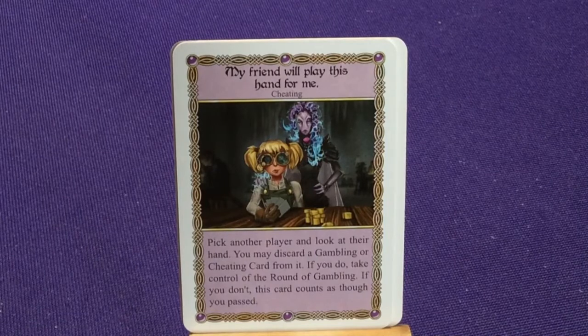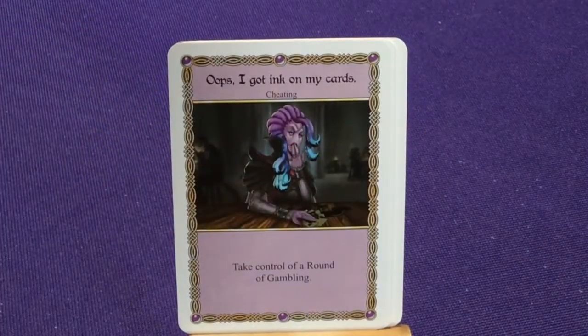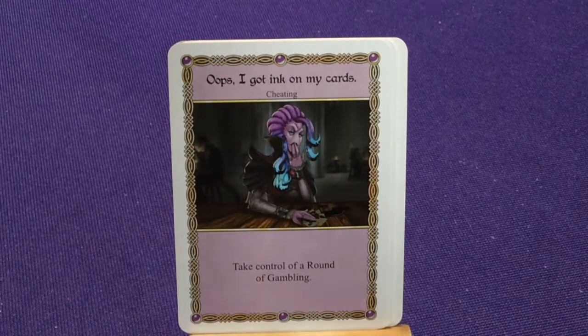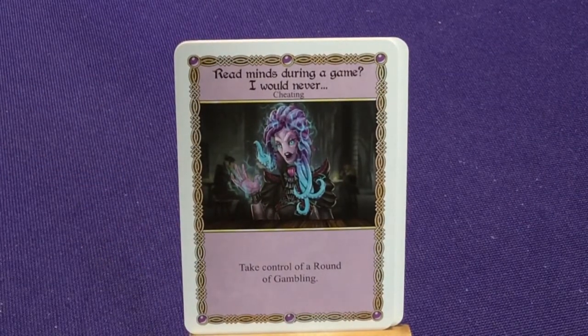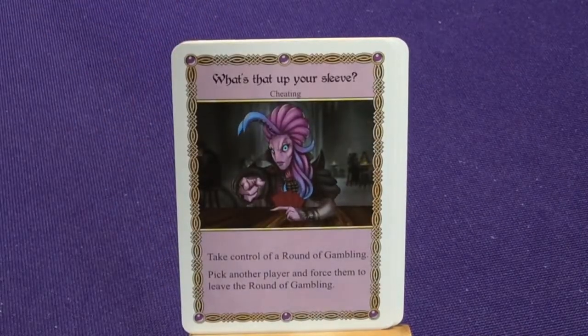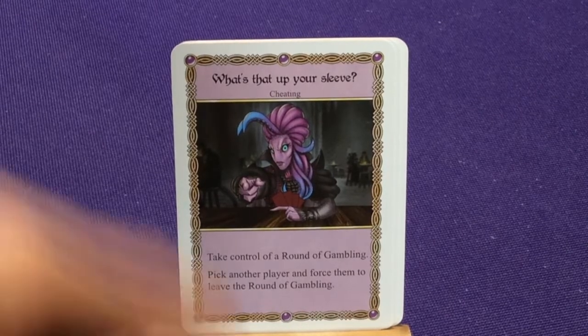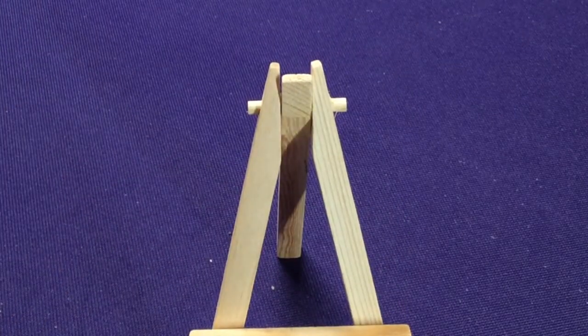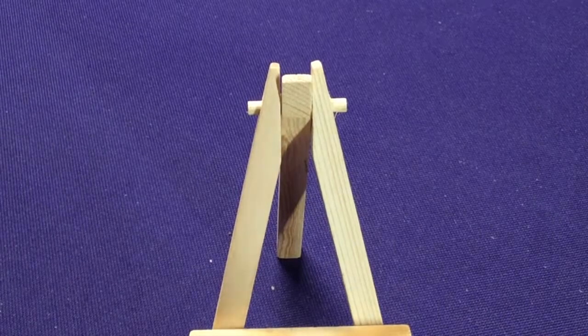'These aren't the coins you're looking for' — you mind trick the others; each other player pays you one gold. Two copies of 'Oh, don't worry, this rarely leads to permanent damage' — pick another player, they gain two alcohol content, and you and that player each draw a card. 'Oh God, you startled me' — each other player loses one fortitude. Two copies of 'Stop Thinking So Loudly' — pick another player, they lose two fortitude; look at that player's hand. Several cheating/gambling cards round out her deck including 'My friend will play this hand for me,' 'Oops I got ink on my cards,' and 'What's that up your sleeve?'